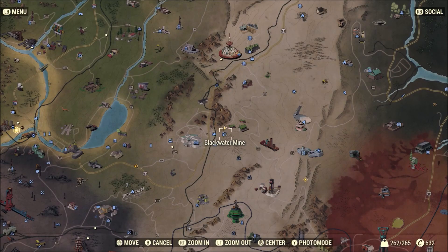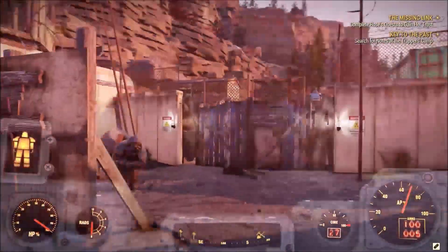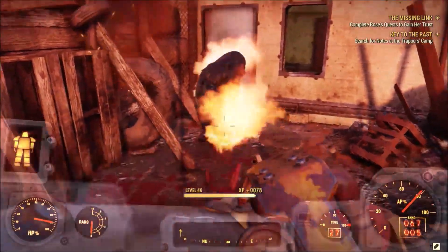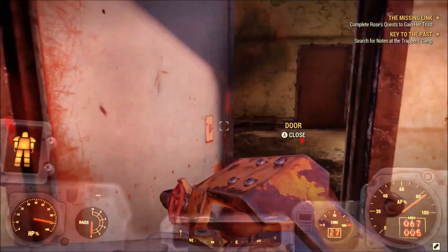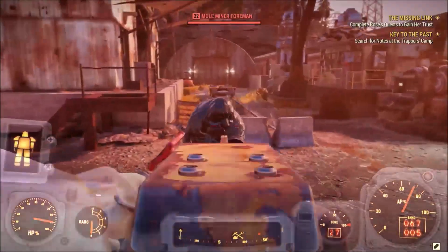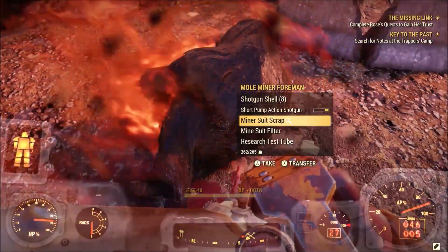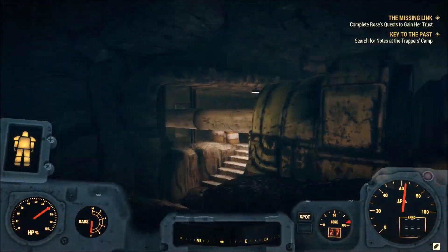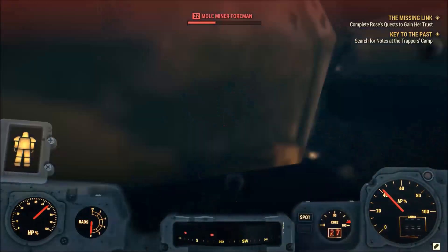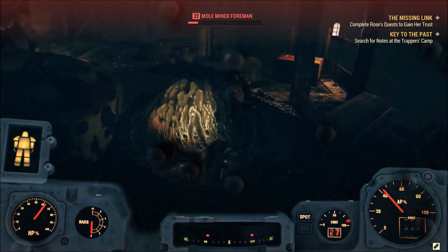Blackwater Mine is really good for getting titanium, because there are a lot of miner creatures here. When you kill them, some yield miner scraps, and these scraps can be deconstructed into titanium. The reason I like this mine over many others is the consistency of enemies — when you get to the front entrance there's already a lot of them, and that's even before going into the mine. When you go inside there's even more. I found this to be a really good area for farming black titanium scraps — I probably got around seven to ten per run.